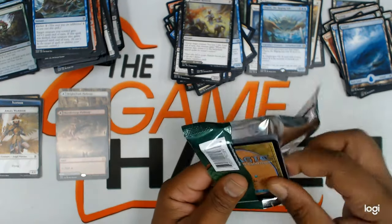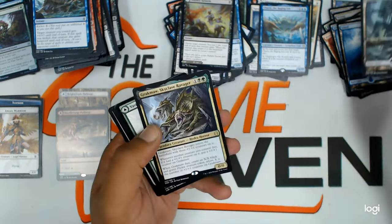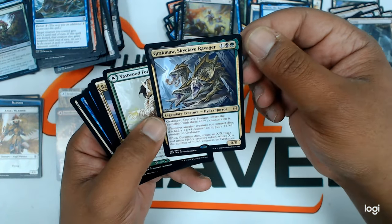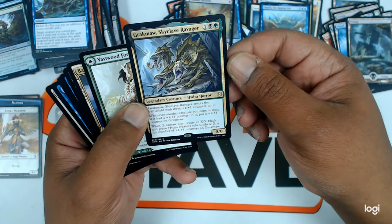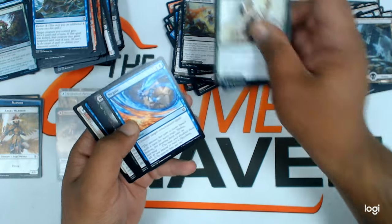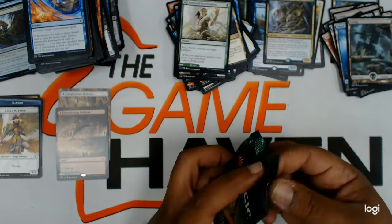What's in the next one? A flip card. Full art swamp. Grok Maul — a three drop. This is pretty nice, you guys might want to check this one out. Some uncommons. We're halfway there, you guys.